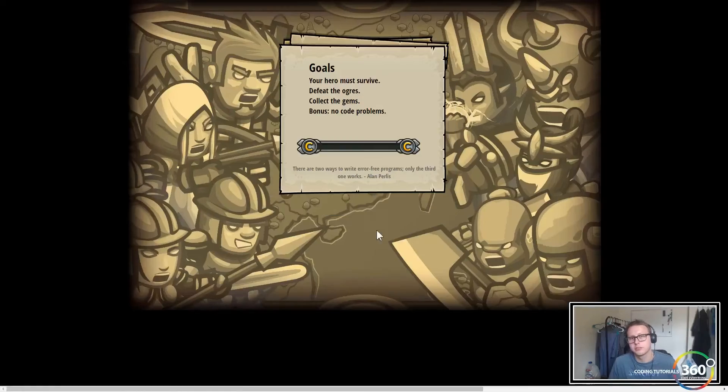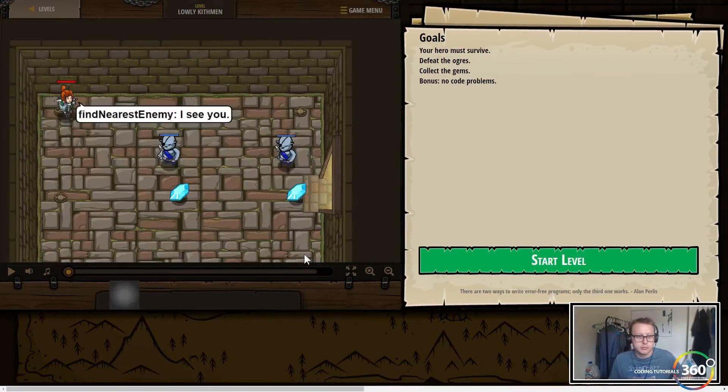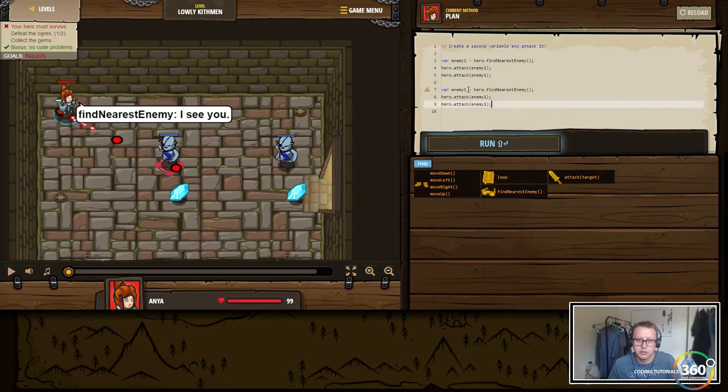Basic Syntax and Variables — we want our guide not to die, collect the gems, and kill the nearest enemy. Right now they just want us to create a second variable and attack it. Let's go ahead and copy-paste this — we'll change this to enemy2, and then we want to attack enemy2 twice.